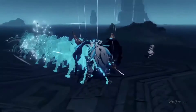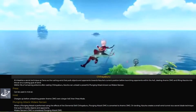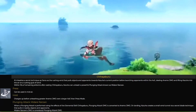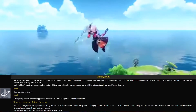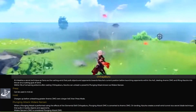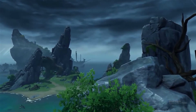Now talking about his elemental skill, called Chihayaburu — that's how I think you pronounce it, but I could be wrong. It unleashes a special technique that interferes with rushing wind, pulling objects towards Kazuha and launching opponents in an AOE, dealing Anemo damage and lifting Kazuha up into the air. This can also be used mid-air. Within 10 seconds while airborne, you can cast the skill and unleash a powerful plunge attack that causes elemental damage. If you hold the button down, it unleashes greater Anemo damage over a large AOE.